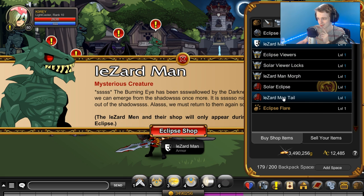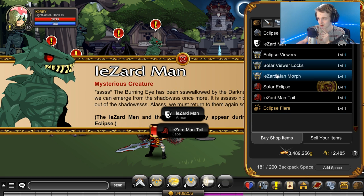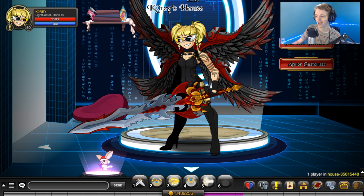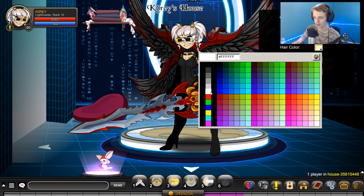Let me buy the lizard stuff and equip it. There's no female version of this helmet - it's the male version - so I'm not gonna get that because I'm playing a female character. Let's go check out the gear. The hair is color customizable but the glasses are not, so you can change your hair color if you would like to.